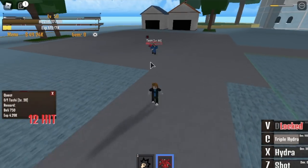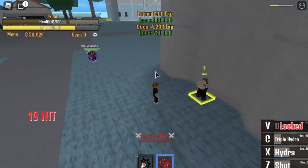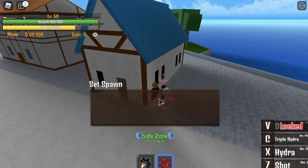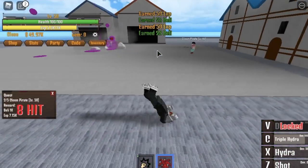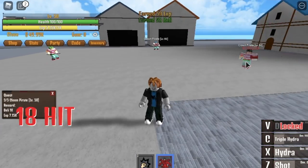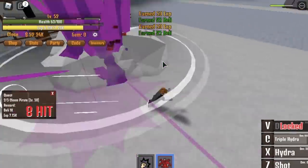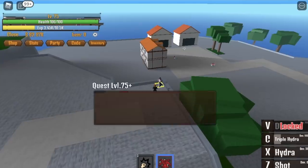After reaching level 50, go to the next island — the pirate island. Make sure to save at the spawn point. Time to defeat the clown pirates again. Use your first and second skill to lure them to the nearest one, then use your third skill to one-hit them all. You need to defeat five to finish the quest. Do this until you reach level 75.